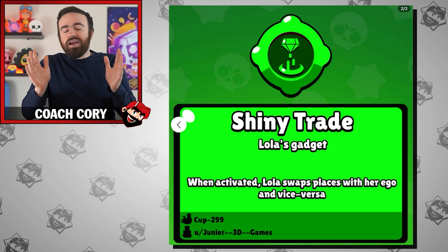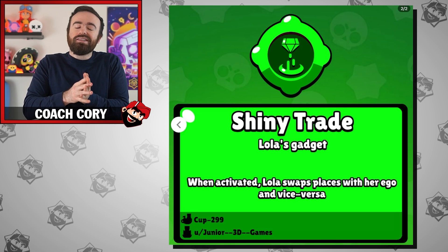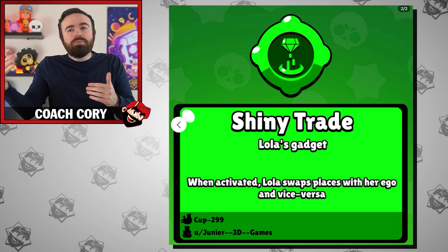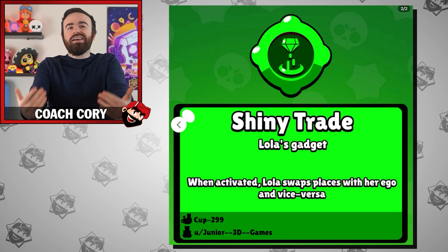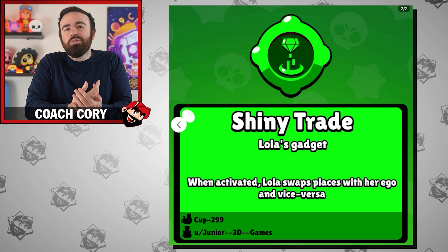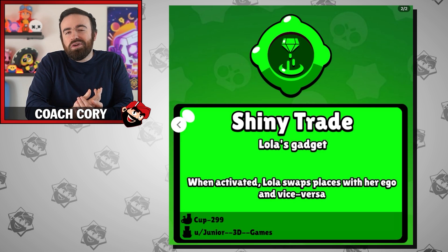For Lola's gadget, the most common and popular idea is that she just swaps places with her ego — her super. Honestly, that's a really great idea. It also promotes people not just putting it on straight auto-aim on top of them, which admittedly is the much easier thing to do. But in this case, you could get some really creative swaps.